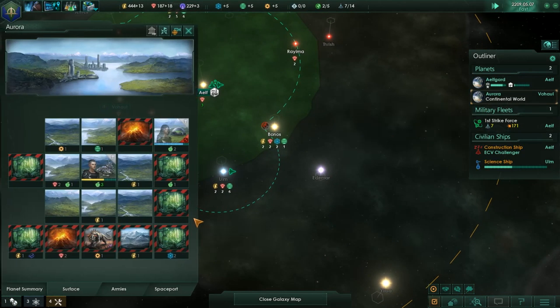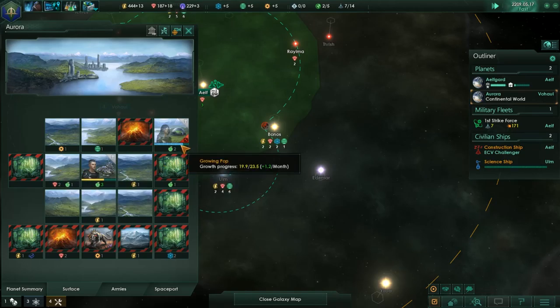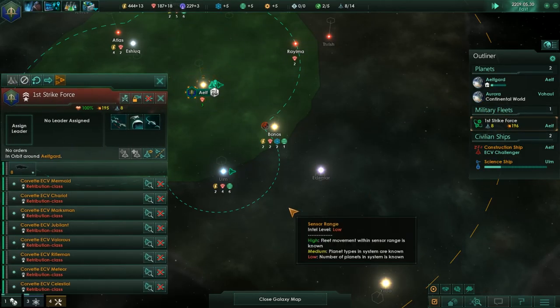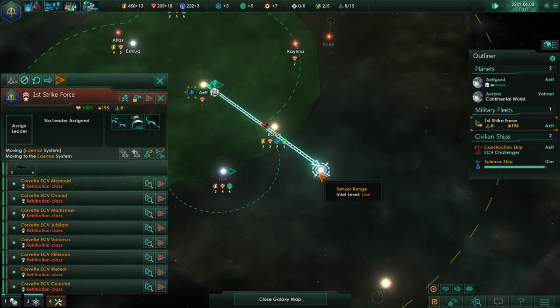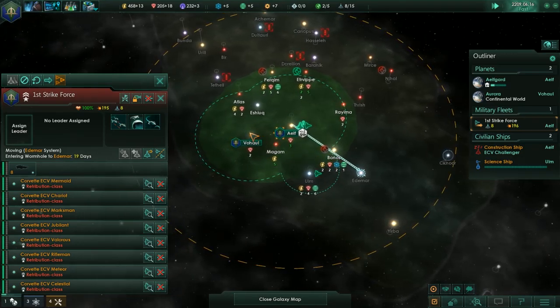And we'll have you go there. Construction complete. Our last ship is the ECV Celestial. Let's go ahead and head on out to Edomar and see what we can do.